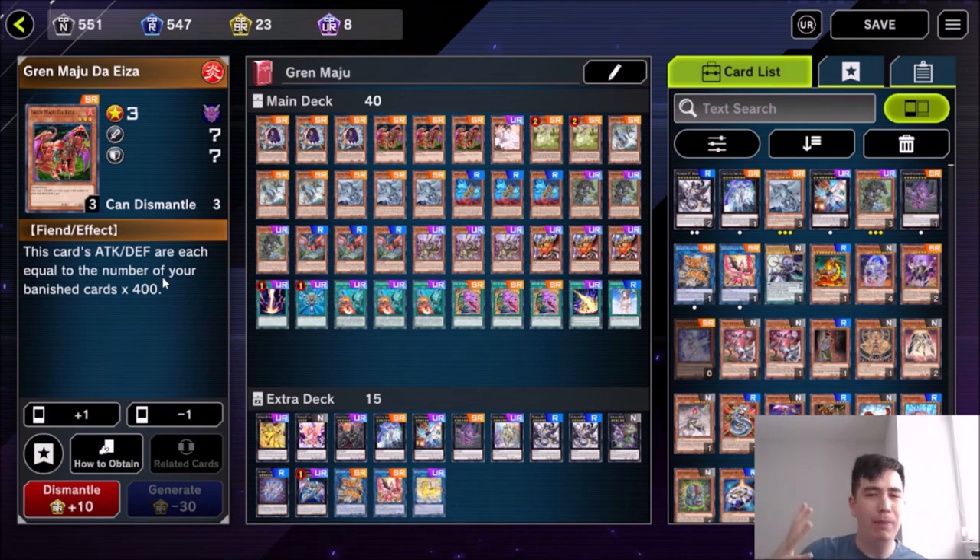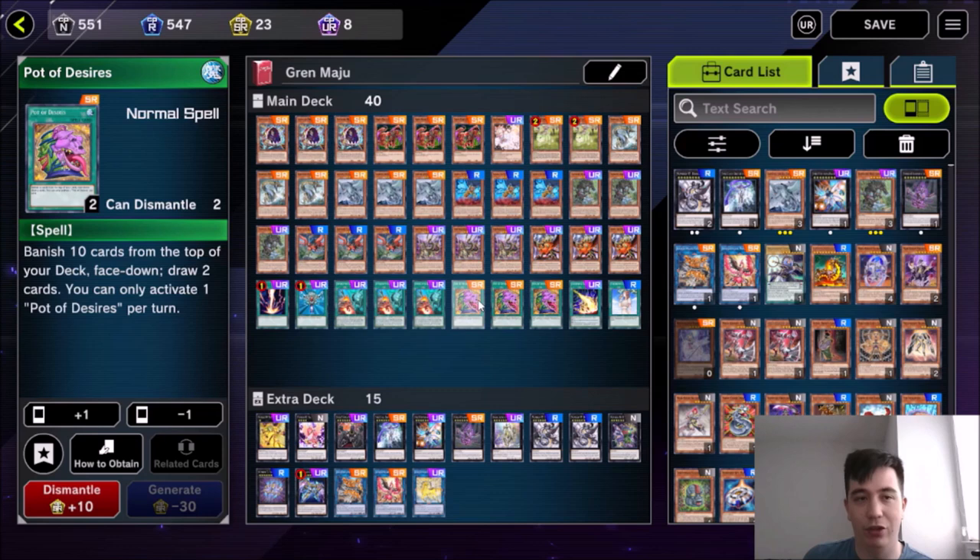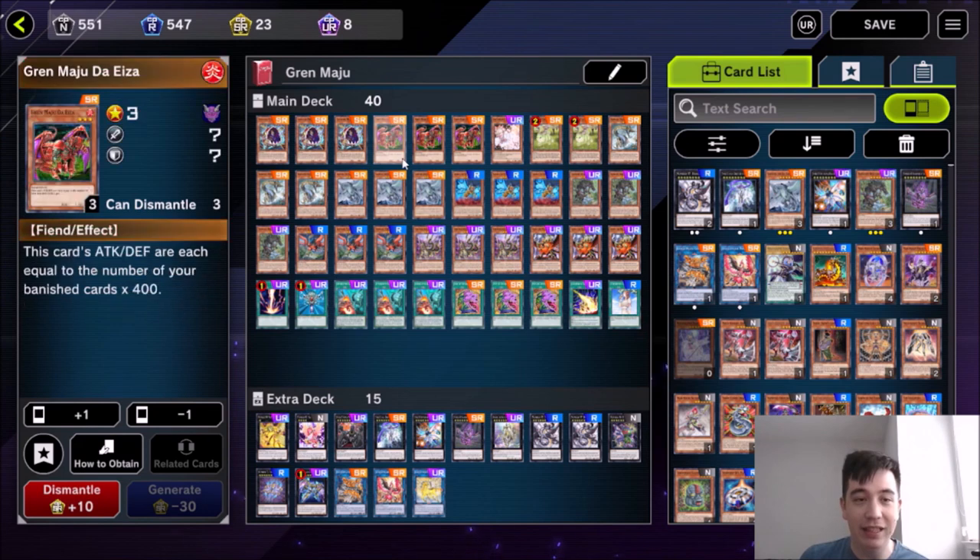I'm going to show you what to craft to start out with, and we'll go over the deck profile I'm playing and all the different flavors you could play. Gren Maju is a deck that keeps on giving, but the main strategy is Gren Maju de Aiza. Now let me introduce you to his best friend, which is Pot of Desires — banish 10 cards from the top of your deck face down and draw two. Usually the banish 10 is a drawback, except not in this deck. In this deck, it just gives your Gren Maju 4,000 attack.